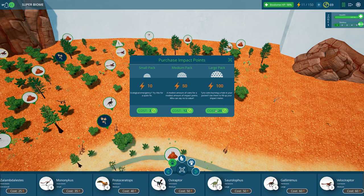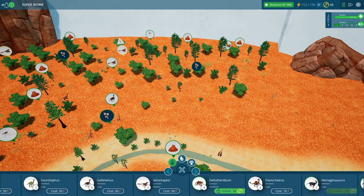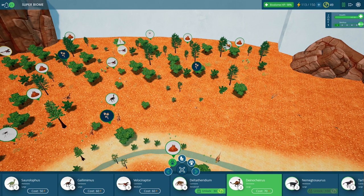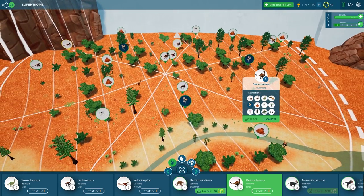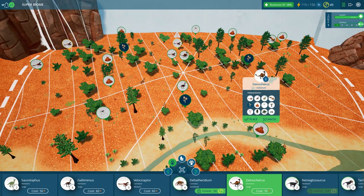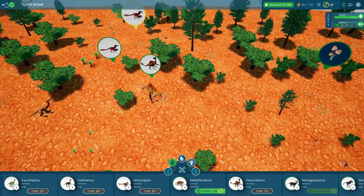I want to purchase that. Let's go ahead and purchase some energy so we can place this Dinosherus. Let's do it right in the middle, so that way it can take care of our entire carnivore population. Seems like a good idea. There we go. Let's take a look at this guy.